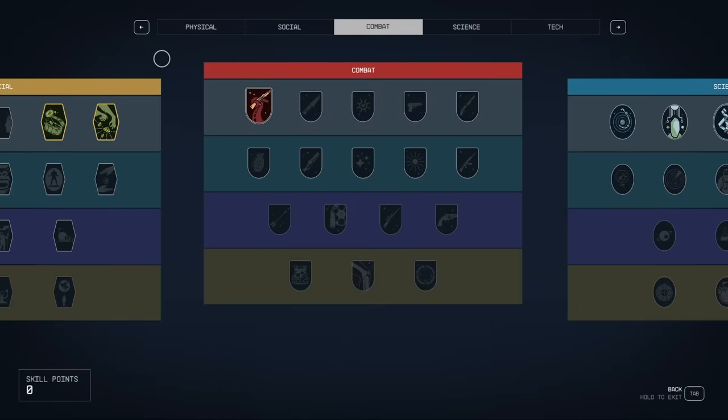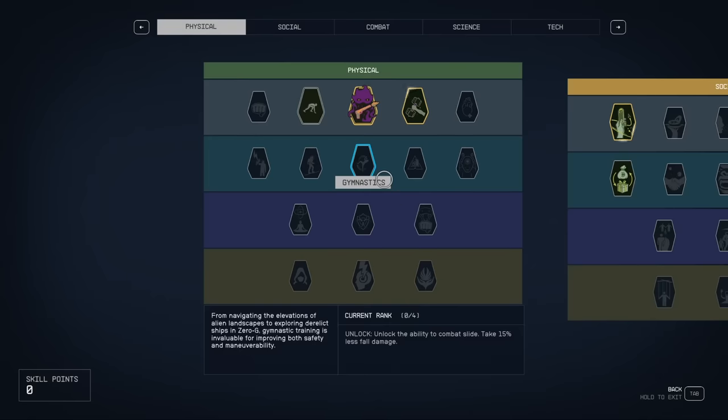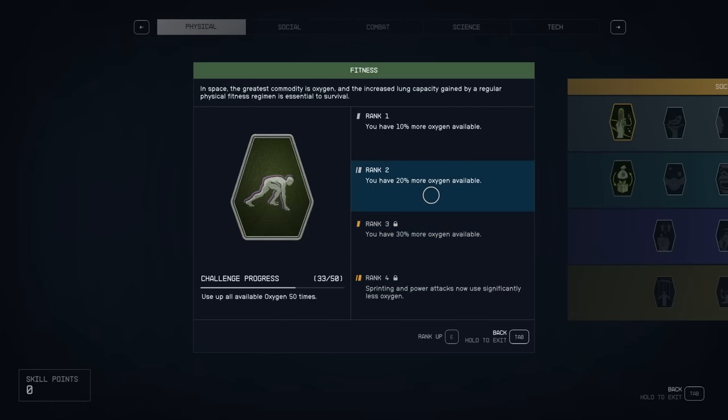Secondly, if you want to level up some perks while you do this, the fitness perk — where you use up all available oxygen 50 times — is great to do during this running thing. You're going to be running so many times. I max it out at least twice per run: once on the way there to press the button, and once on the way back. Great time to level this thing up.